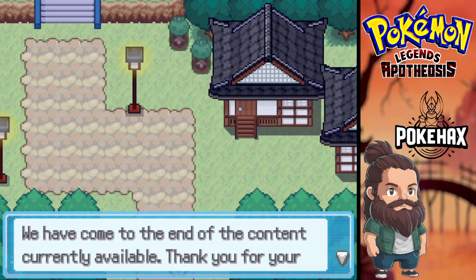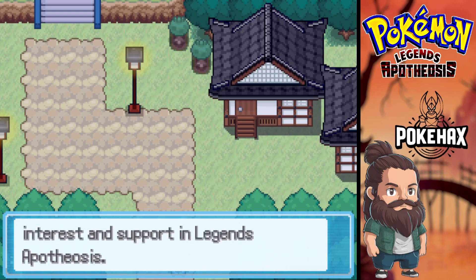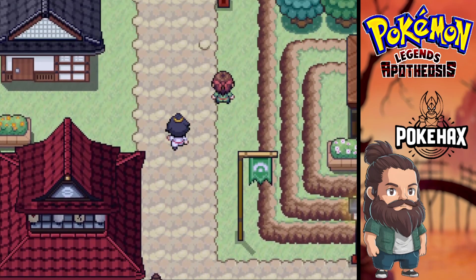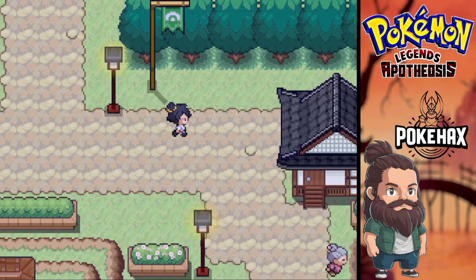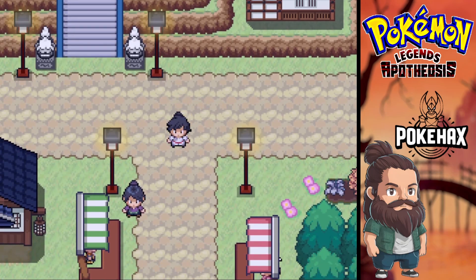Message from the designer: 'Your gameplay experience has come to the end of the content currently available — thank you for your interest and support in Legends Apotheosis.' So you can't go that way, and it's just the Vespiqueen area blocked off. Oh man, I was enjoying this as well. It's definitely one I'm gonna be keeping an eye on 100%, and when more content gets released we'll play more. Thank you everyone for watching and I hope to see you all next time!